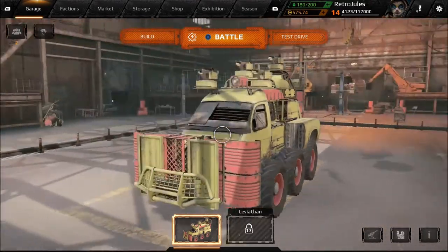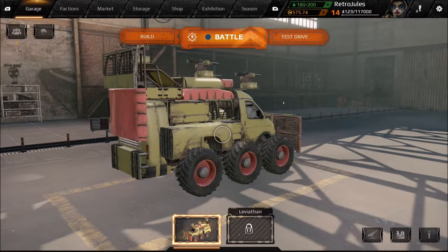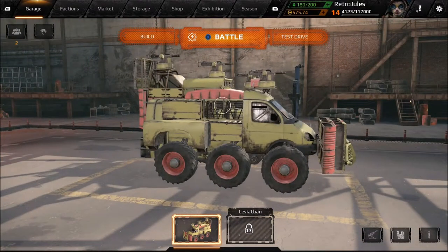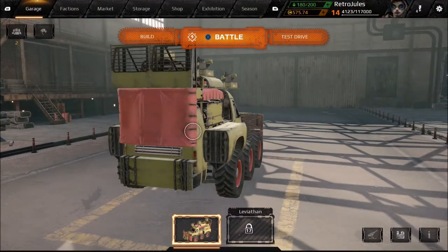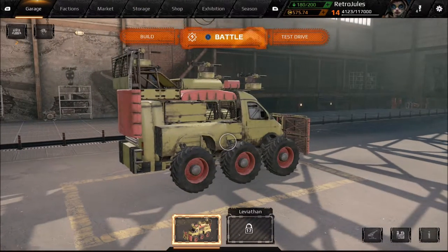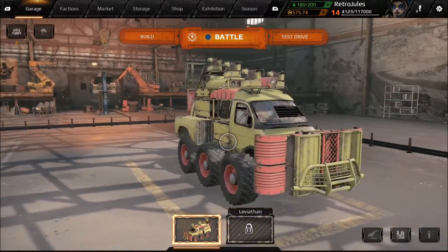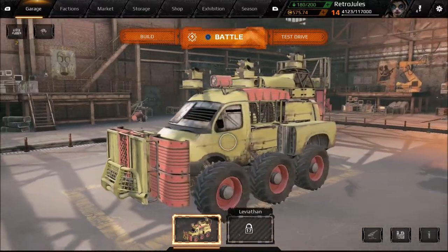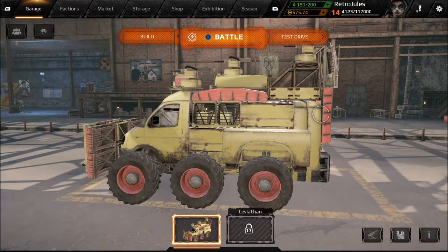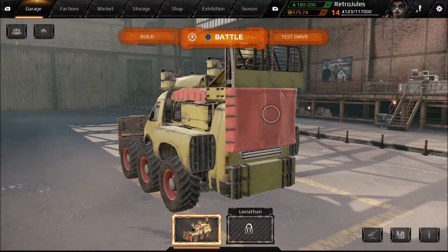If you can get to that point where the machine guns are cooling down at different periods — not all together — you can practically shoot continuously, which is great. We've got the Ford Transit cabin, and I've tried to build it up to look like a van. I've layered up on the armor: we've got the van sides, then other pieces strapped on the front, and the wheel arches placed back-to-back to give double thickness. At level 14 I can build this vehicle out of 55 parts.